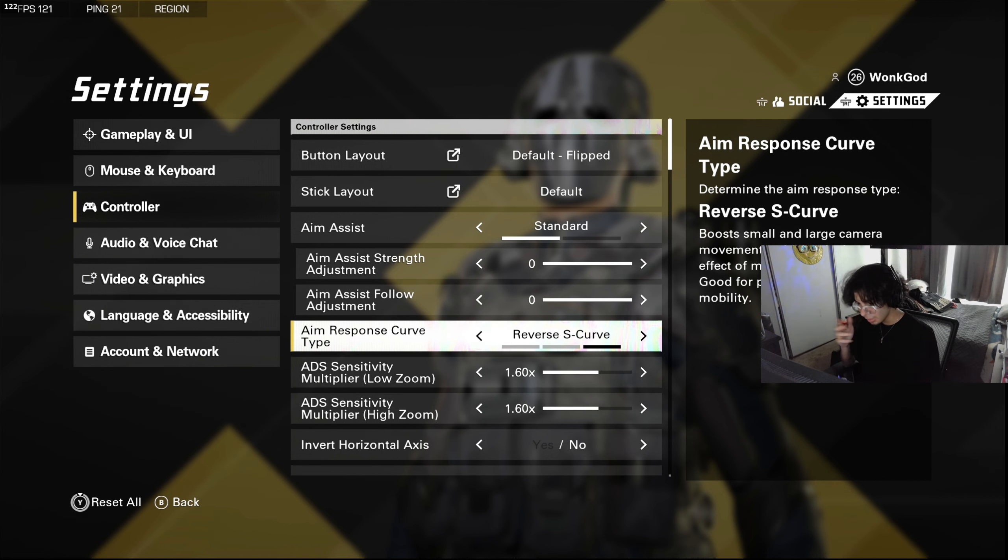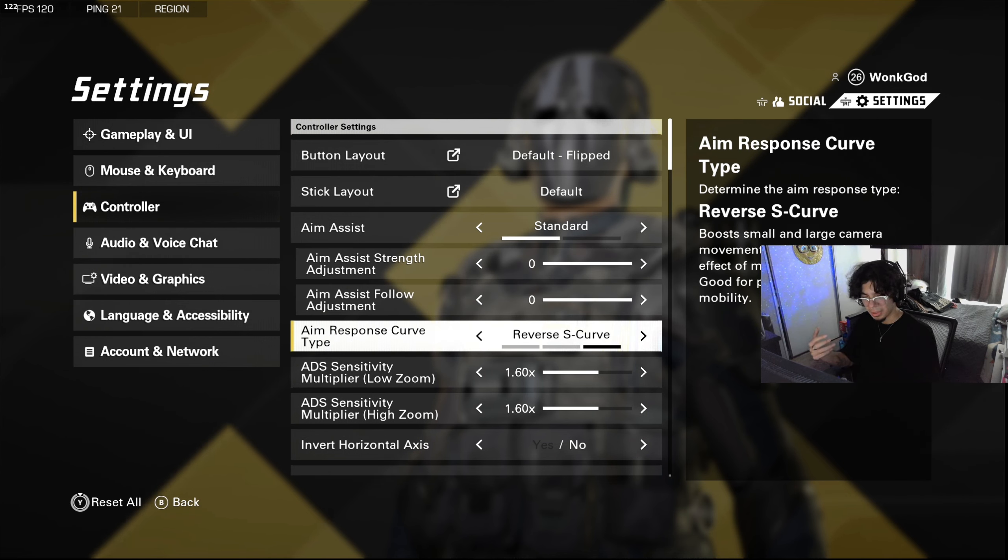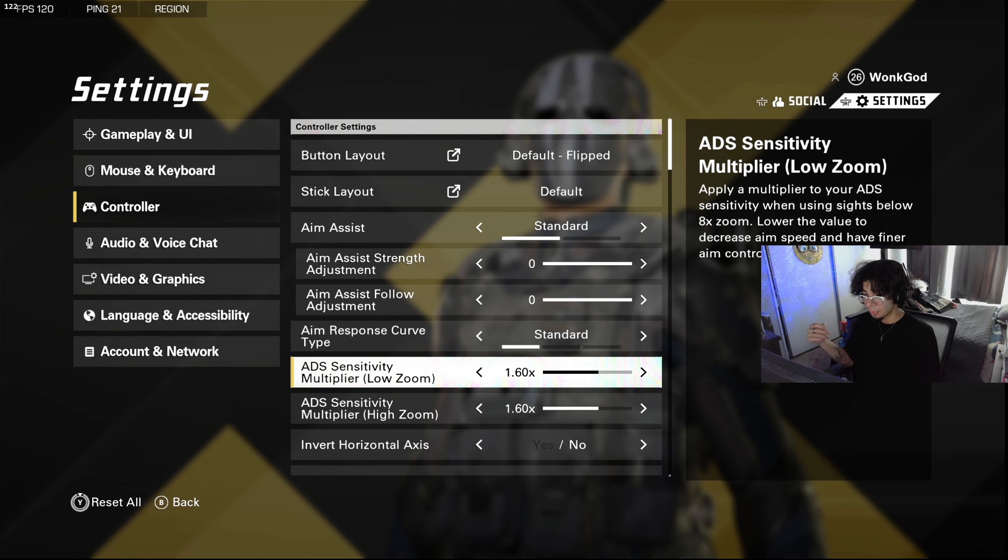For aim response curves: if you play a lot of Call of Duty you probably use reverse S curve, which is the dynamic curve in Modern Warfare. A lot of people switched to it because it feels smooth when aiming with the stick. But if you're an OG CoD player you probably use standard — if you want it to feel like old Modern Warfare 2 or Modern Warfare 3 days, try standard.